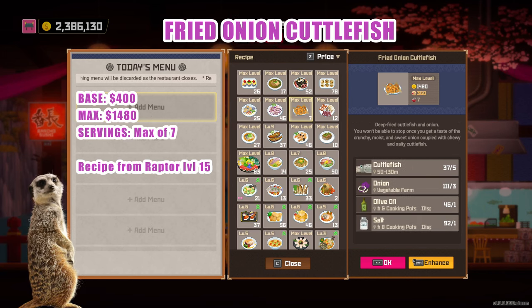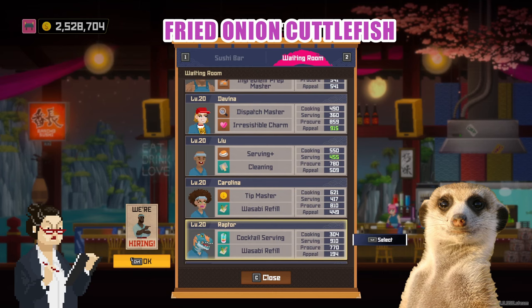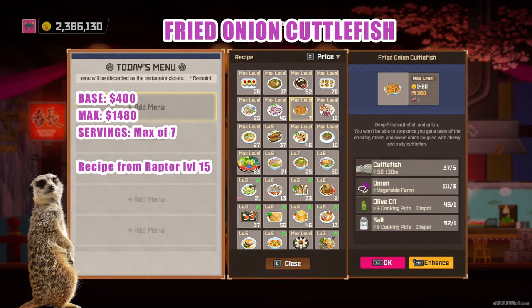Fried onion cuttlefish — this dish is easy to make if you do the three-colored squid roes, as it has the same ingredients. The only difference is that you'd need onions, which is an ingredient you'd need anyway if you choose to put the Antarctic Octopus Carpaccio on the lineup. You can unlock this recipe by leveling Raptor to level 15, and no worries because Raptor also has good procurement stats. Complete ingredients are cuttlefish, onion, olive oil, and salt.